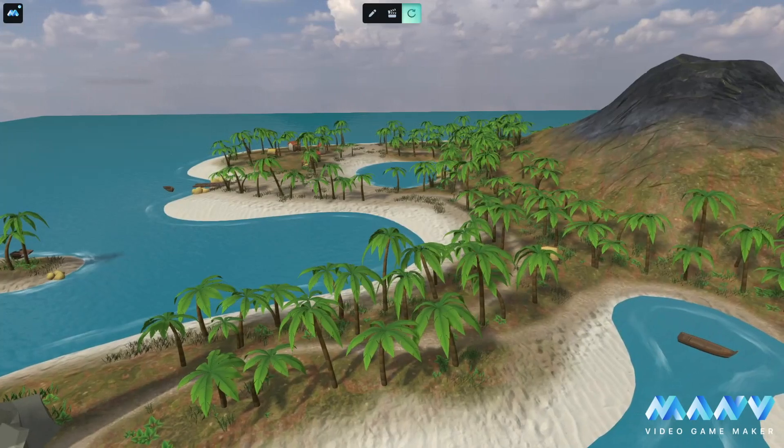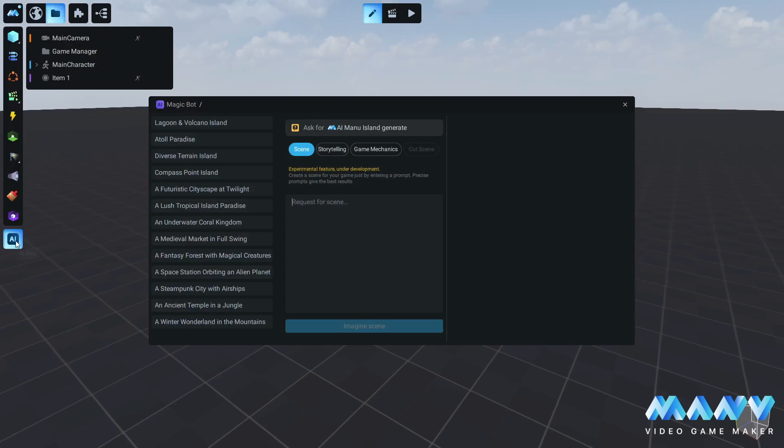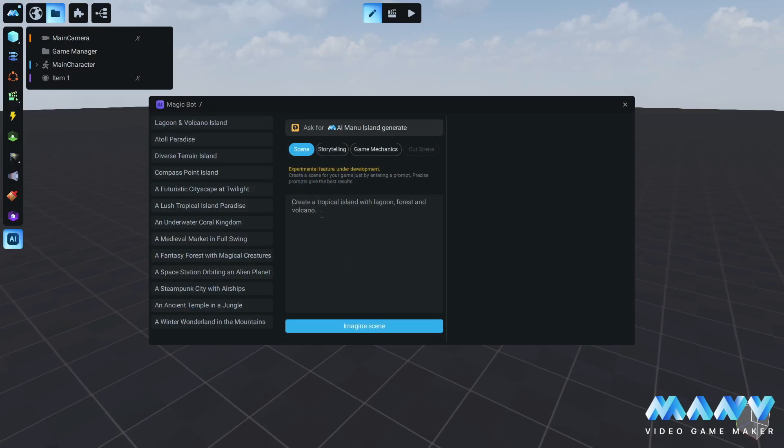But first things first, that's how it works. In Manu, choose the AI option. The magic bot will appear right away. Here you can find suggested prompts as well as a dialogue window where you can type your idea of the scene you want to be generated, and simply press Imagine Scene.